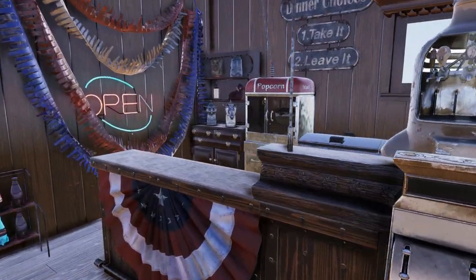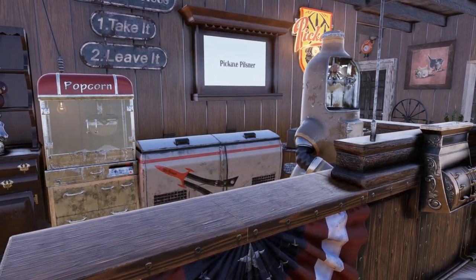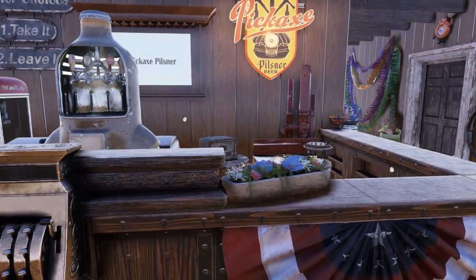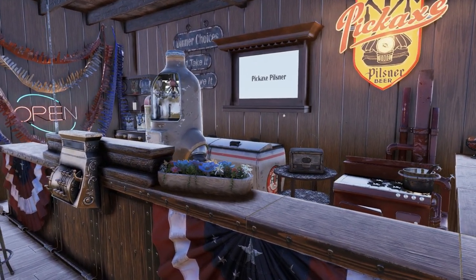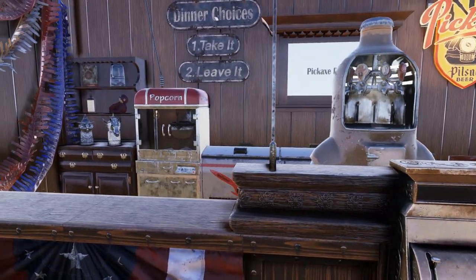Going over here, we have the popcorn machine behind the bar and a lot of decor. The bar was actually kind of the hardest thing to figure out because in Fallout New Vegas it's just a giant cabinet with a lot of empty beer bottles and beer pitchers, but we can't really place those in Fallout 76, so I tried to find things to fill that gap, but I think it turned out pretty decent.